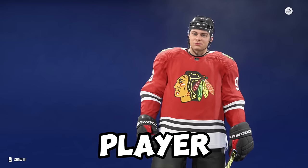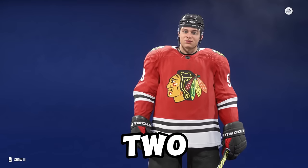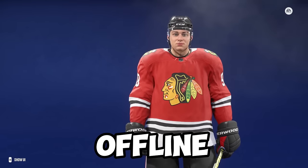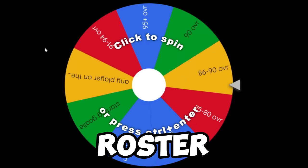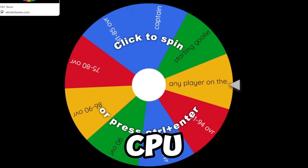Every goal that I score, I can add one player to my team. I'm going to be playing two games, one offline and one online. Every goal I score in the offline game, we're going to spin the wheel, see which team we land on, and then we have another wheel with attributes on it. I will choose a player from that roster using these two wheels for every single goal I score against the CPU.